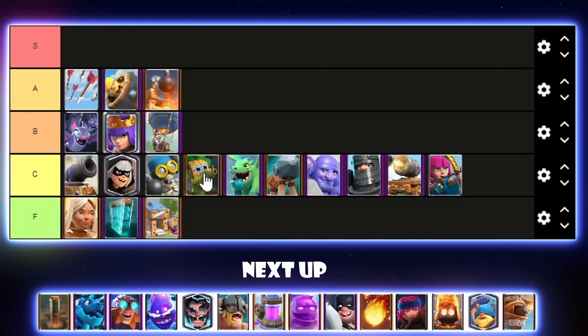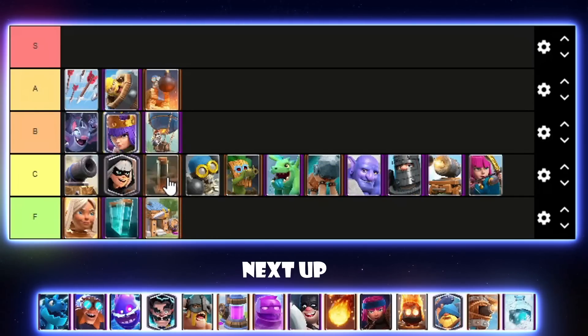Dark Goblin isn't a bad card — I know a lot of you will disagree — but I'm mainly focusing on top ladder and competitive play, not mid ladder. I'll go for Dark Goblin right behind Bomber in C tier. Earthquake — I did pretty well with Hog Earthquake last season, I got top seven in the world, but I don't think Earthquake itself is very good at all. I'll put it in high C tier, above Bomber. Hoggy Q is viable but only if you're super good at it.